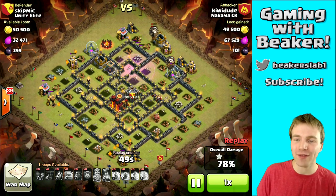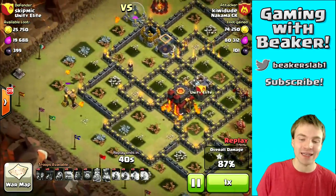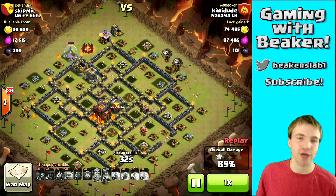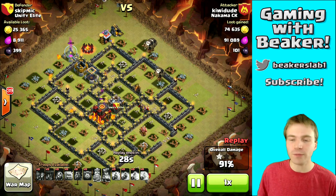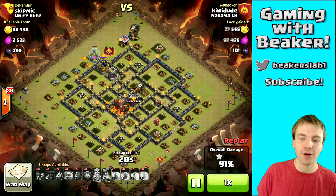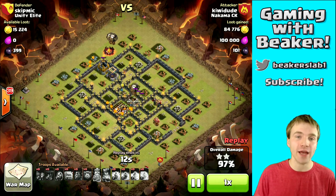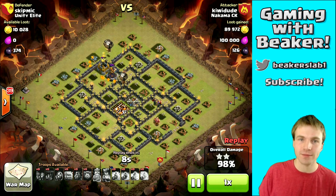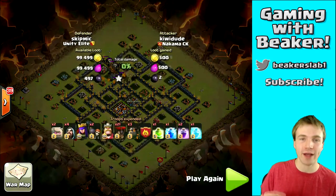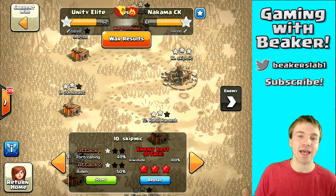He gets through those final defenses and the balloons pound on the non-essential buildings — three stars, as long as he doesn't run out of time. With lava pups everywhere he should be fine. This is a great war, and as you can see the king of strategies right now is lava hounds and balloons. If you aren't on this train yet, definitely jump on it — learn this strategy. You want to be able to get in there, take out the enemy archer queen, take out one air defense, spam all these troops, and odds are you'll get a three-star.